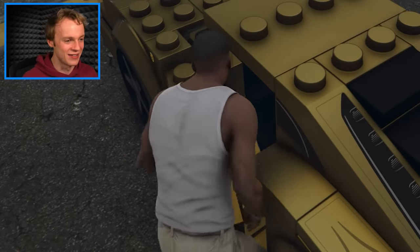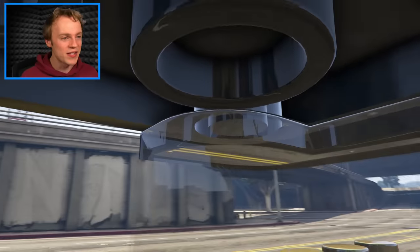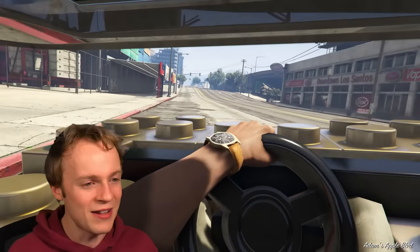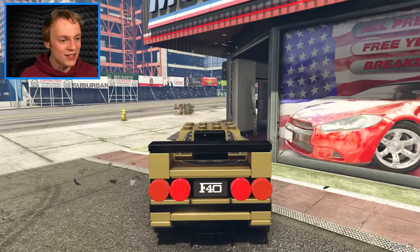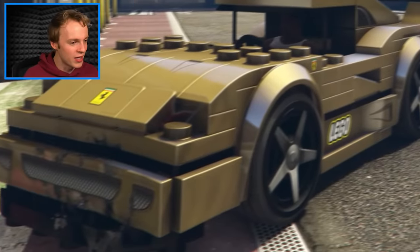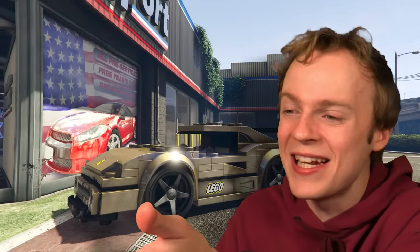It's made by Ferrari and it's solid gold. Franklin, we gotta get inside this thing. So this is the inside — there's a bunch of Lego blocks everywhere. As far as first cars go, I'm really impressed. But let's see what happens if I crash this into Simeon's store. Oh my days, I smashed the window of his store and my car is actually kind of okay. It didn't even fall apart. I dented the front and that's basically it.